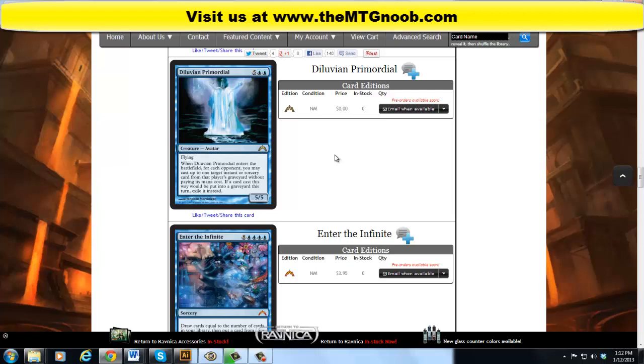It's a 5/5 avatar creature with flying. When this enters the battlefield, for each opponent you may cast up to one target instant or sorcery card from that player's graveyard without paying its mana cost. If a card cast this way would be put into a graveyard this turn, exile it. I kind of like this card a lot. If the format's slow enough, these guys are going to be good. They're not even close to on par with the titans in my opinion — these are quote-unquote fixed titans. A 5/5 flier for 7 is still pretty decent in limited.